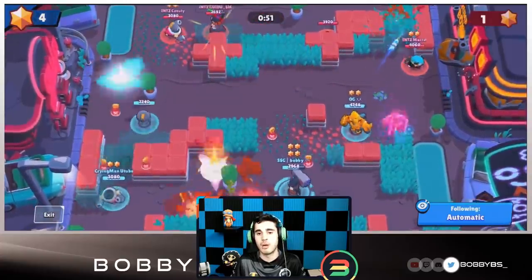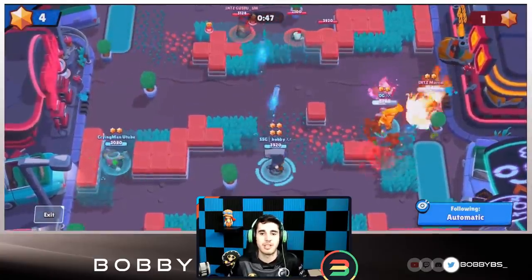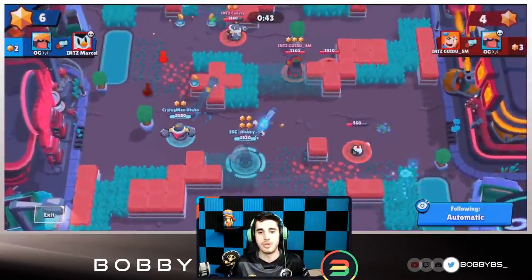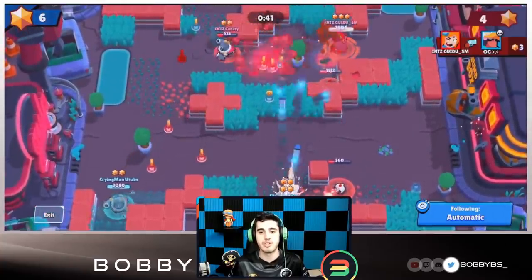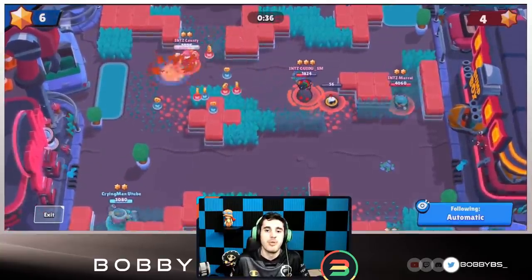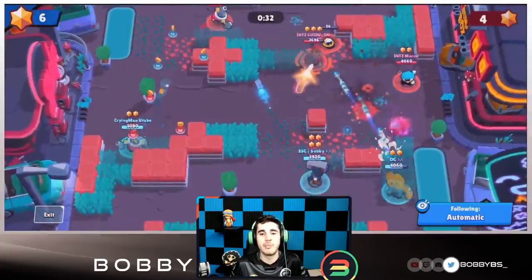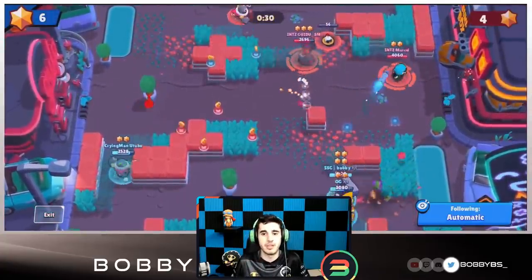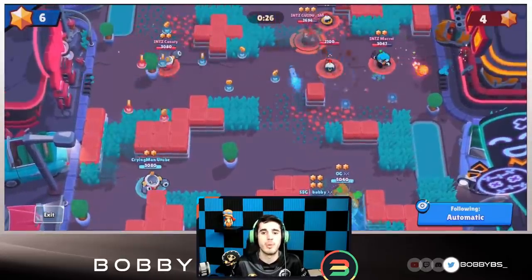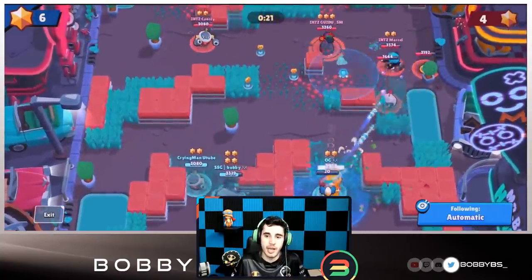I'm going to use my super on that Mr. P porter — it's super annoying and I don't want to keep wasting my Brock rockets on a little porter. I'll get it to one shot. My teammates are doing really good here; I'm set up to be the carry on the team. Although Cryman and OG can get kills, I'm the one supposed to be supering, breaking walls, and getting the kills.